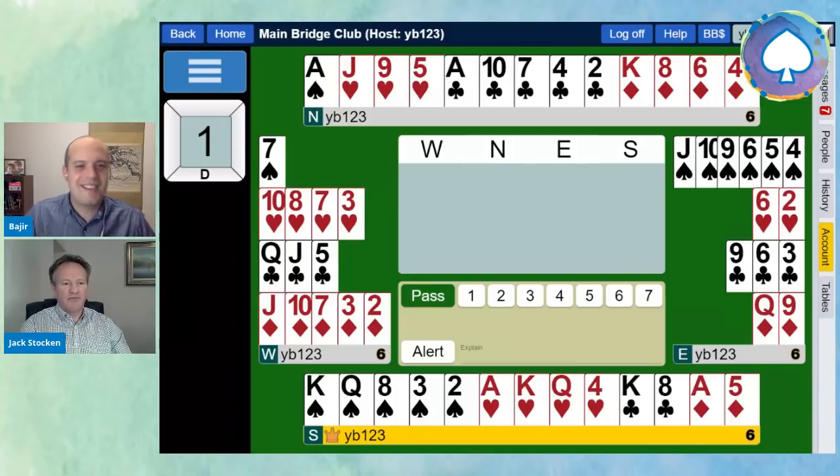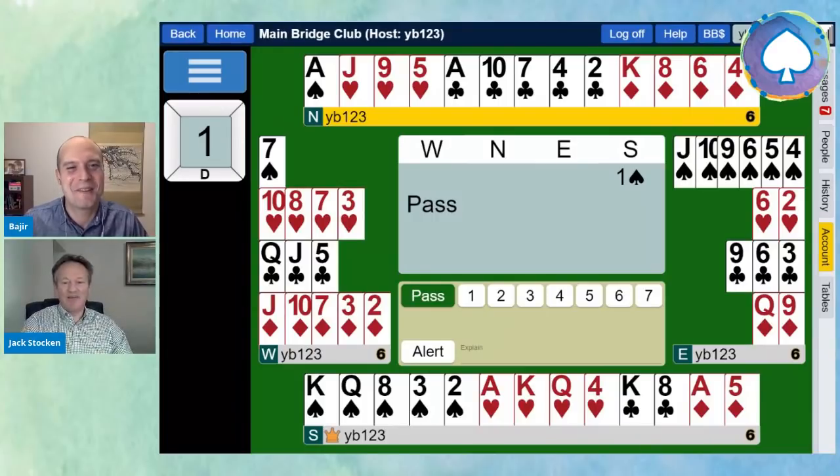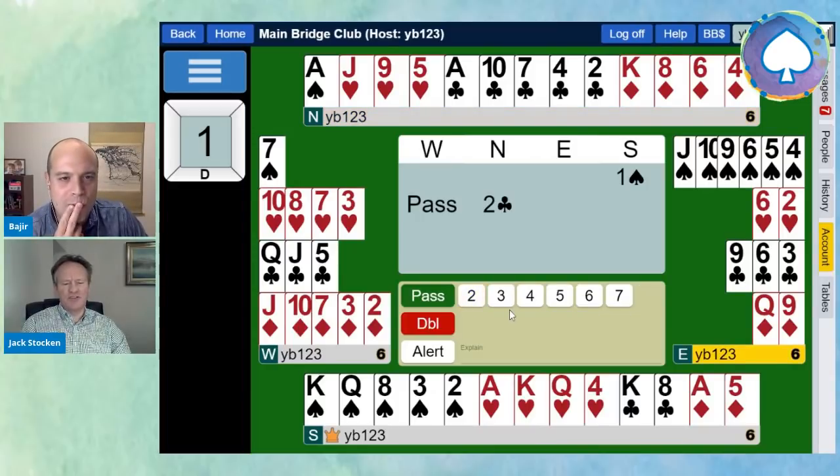Should we see how the bidding would go? Yes, so it's a one spade opener by South. I'm squinting to avoid looking at what East has. North just bids two clubs, as they would — 10-plus points, new suit at the two level. East has to pass. And South, what do you think, Bajir — would you bid two hearts or would you bid three hearts there?